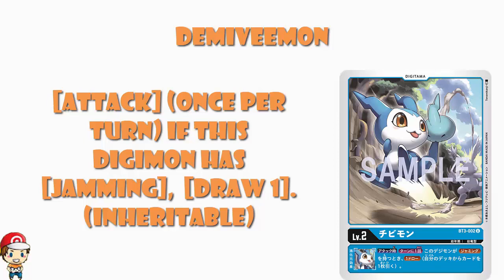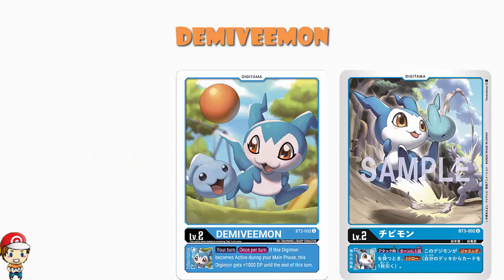I absolutely love this — I love drawing. For what it's worth, DemiVeemon from Ultimate Power says on your turn, if this Digimon becomes active during your main phase, you gain 1,000 power, and we've seen that blue have a whole bunch of ways of doing that. However, this is going to be a matchups thing — a metagame call. There are going to be certain matchups where you desperately need 1,000 more power to get a key KO, and in those matchups the Ultimate Power DemiVeemon is going to be huge. But there are plenty of other matchups where that extra 1,000 power isn't terribly relevant, so in that regard drawing is going to be better.